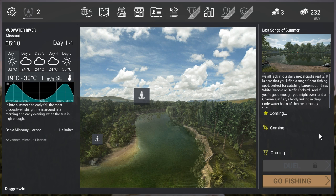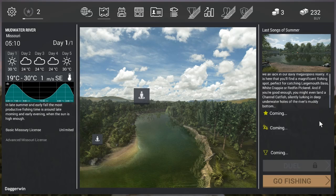Let's go down. It is here that you will find your magnificent fishing spot, perfect for catching large mouth bass, white crappie and red fin pickerel. And if you're good enough, you might even land a channel catfish silently lurking in deep underwater holes of the river's muddy bottom. Well, I've never heard of any of those fish but if you are a true fisherman I'm sure you will have done.